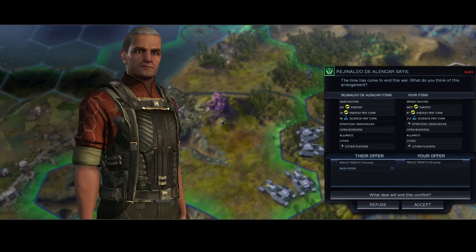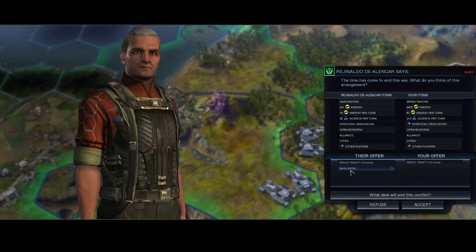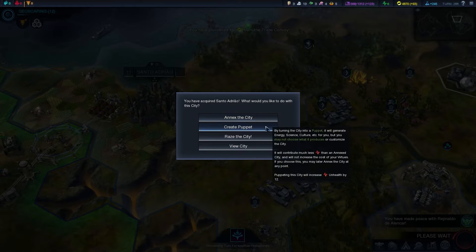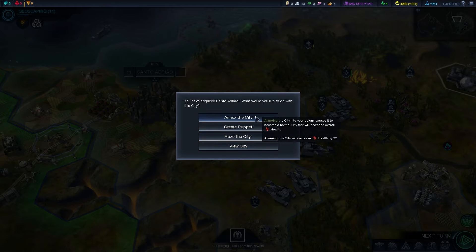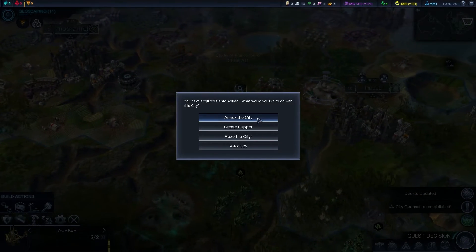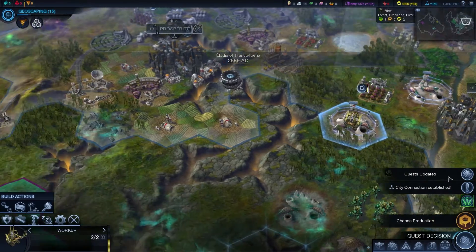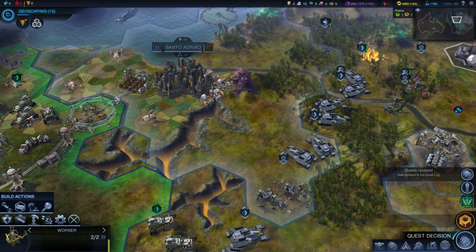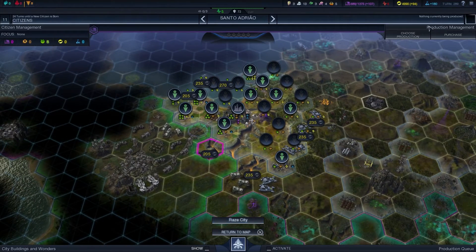Hold on — they're offering me the city! Hold on, is that what I think it is? Is that the city I've just started fighting for? As if it is! Yes! Much less unhealth — I've got the health to spare. Mine! Mine — I wanted that city! Holy crap, holy crap, that is amazing! I just annihilated my health but I don't care.